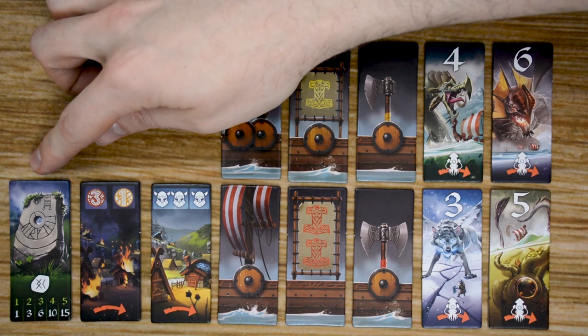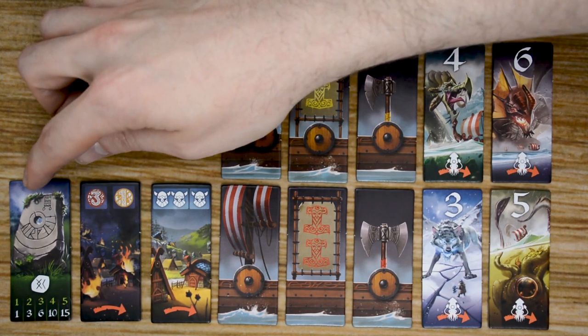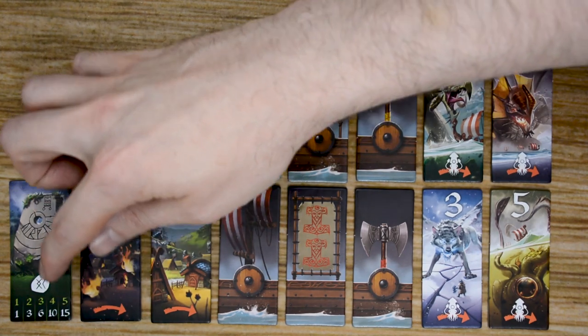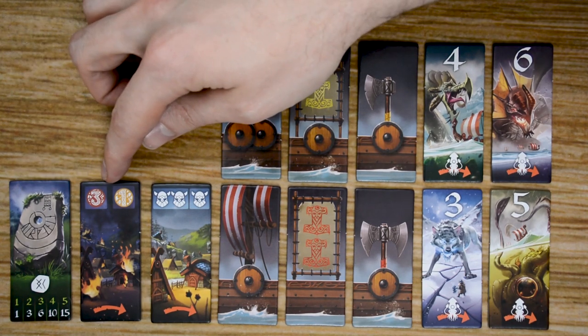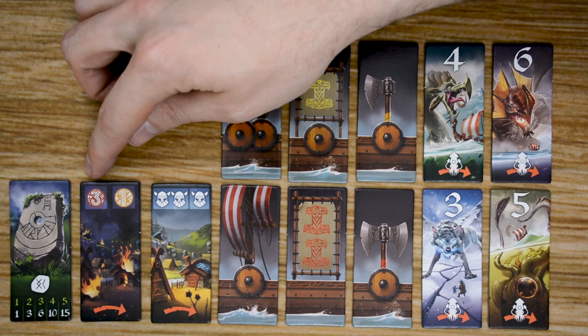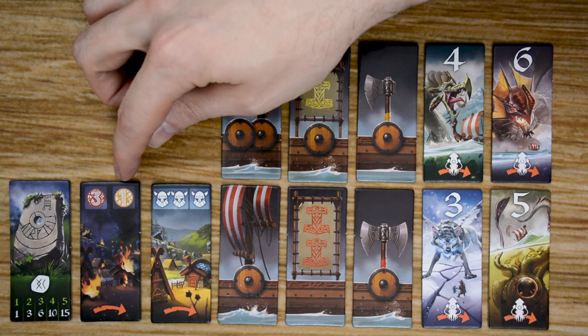First we have ruin tiles. Throughout the game, players will be collecting these. At the end of the game, they will be worth a number of points based on the number of ruins you have, all the way up to 15 points for five ruin tiles, and you can have multiple sets of these. Pillage tiles — the first player that passes a pillage tile will get three points, and the second player will get one. Any other player that passes them won't get any.